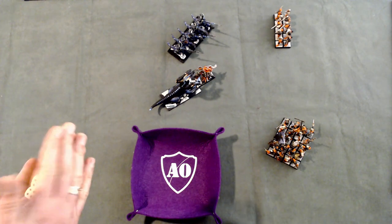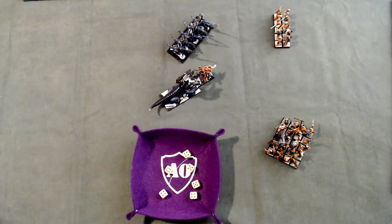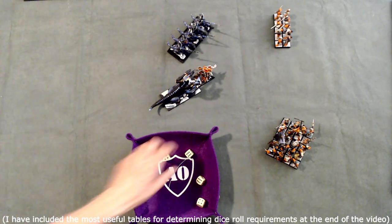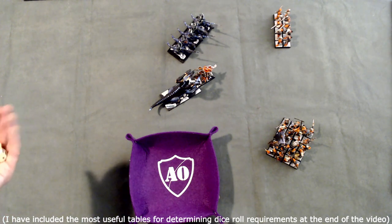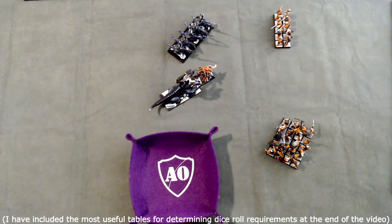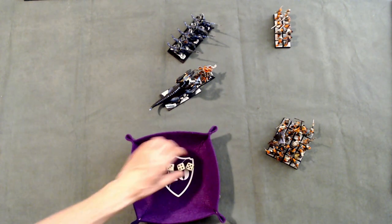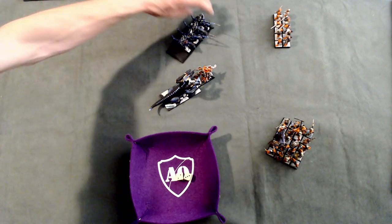Shooting with 10 shots, hitting on 4+ because the target is within half range (12 inches) — I score 6 hits. With Strength 4 against Resilience 3, I wound on a 3+, scoring 4 wounds. The handguns have Armor Penetration 2. The Dread Knights have Armor Save 2+ from Armor 5, but AP 2 means I need a 4+ instead of a 2+ to save. Rolling saves I get a 2, 3, 4, and 5 — saving two, which means two knights are killed.